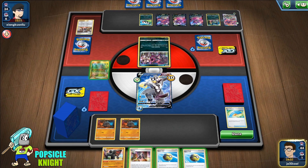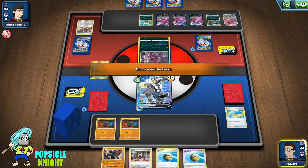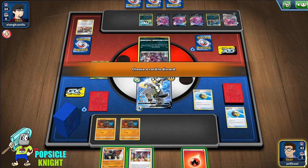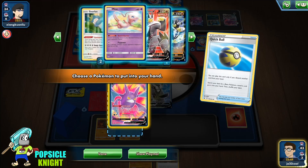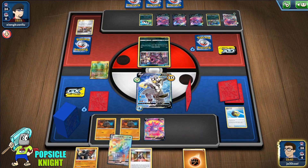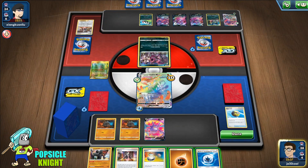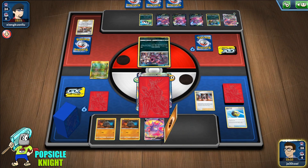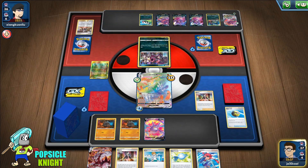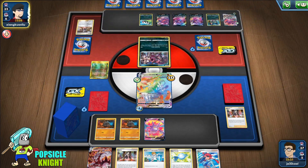I'll just set up another Roly-Coly just in case, since they could target it as our main energy engine. I'll get a Fire Energy using Viridian Forest so I can discard it with Quick Ball and get a Crobat V. We get a Fighting Energy and I'm going to evolve into Rapid VMAX. I'm going to Marnie as well. We get a Skyla and a Rare Candy, so we should be able to survive an attack from Eternatus VMAX.